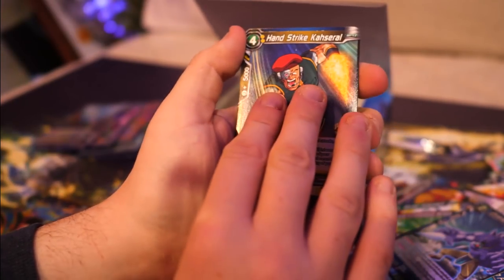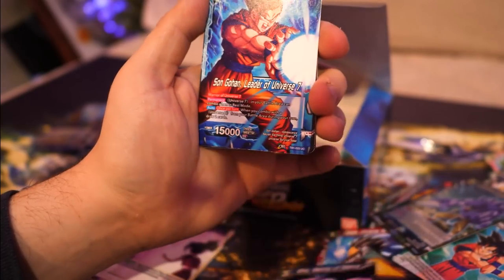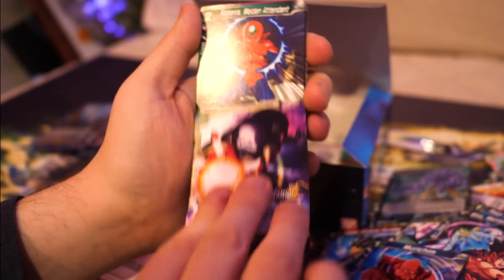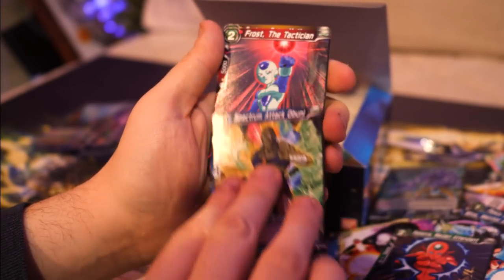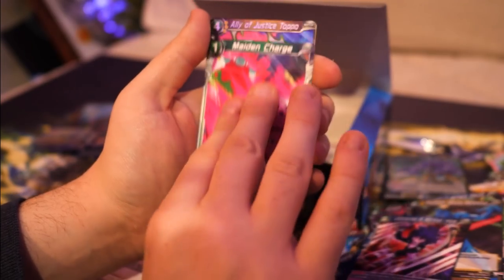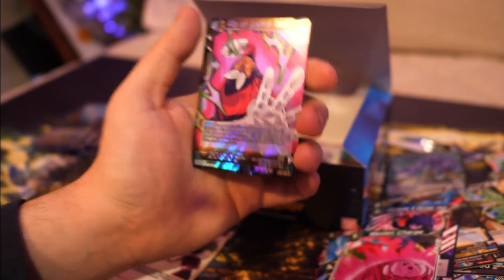Three packs to go - almost there. Pack twenty: Kassarol, Wyss, Son Gohan, Nurichim, Jiren, Rabanra, Obuni again, Frost, Majikayo, Hop, Maiden Charge, Ally of Justice Toppo. We've got two Toppos in here.